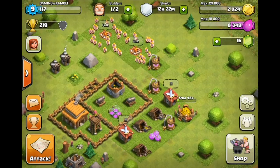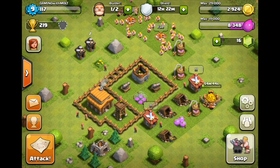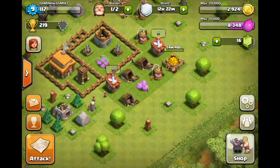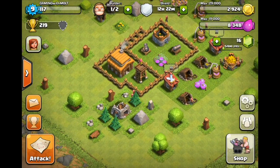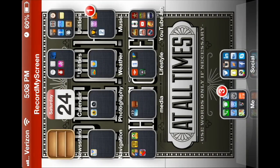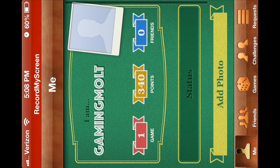Now we're loading up our town hall level 3 base that we just made. There it is — this base is awesome! We are on a different account, my 'Gaming with Molt' town hall level 3 account. Now we're going to leave this and go back to Game Center.